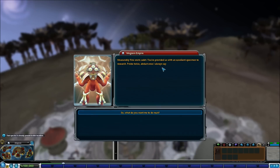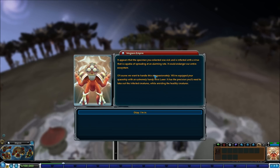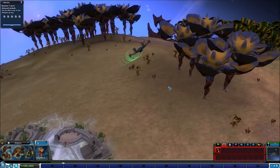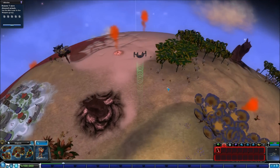Measurably fine work, cadet. You've provided us with an excellent specimen to research. Probe twice, abduct once, I always say. It appears that the specimen you collected was sick and infected with a virus capable of spreading at an alarming rate - it could endanger our entire ecosystem. It's not really how viruses work, but okay. Of course we want to handle this compassionately - we've equipped your spaceship with an extremely handy mini laser. It has the precision you'll need to take out the infected creatures while avoiding the healthy ones.